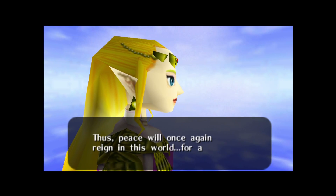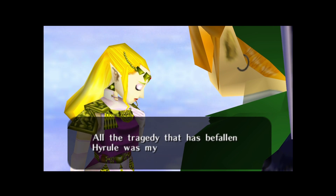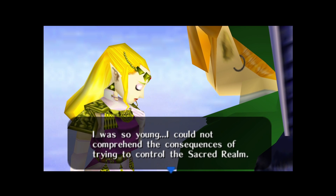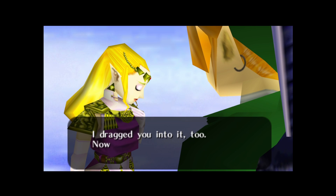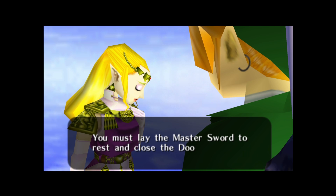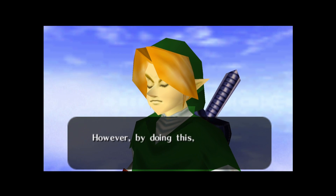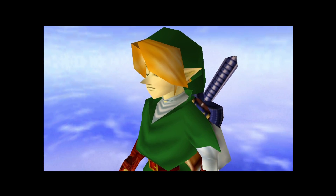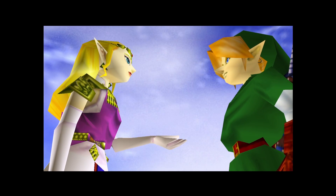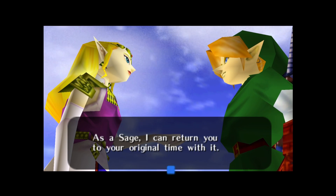Zelda says: 'Thanks to you, Ganondorf has been sealed inside the evil realm. Thus peace will once again reign in this world for a time. All the tragedy that has befallen Hyrule was my doing — I was so young I could not comprehend the consequences of trying to control the Sacred Realm. I dragged you into it too. Now it is time for me to make up for my mistakes. You must lay the Master Sword to rest and close the Door of Time. However, by doing this the road between times would be closed. Nessa, give the Ocarina to me — as a sage I can return you to your original time with it.'